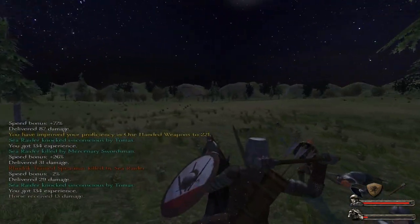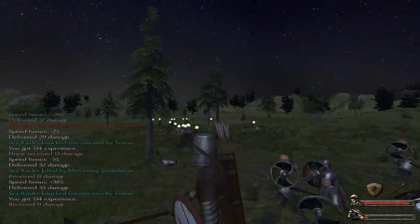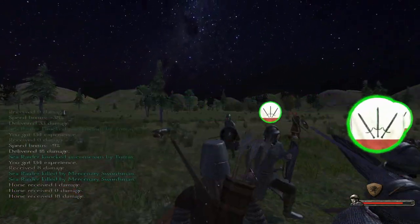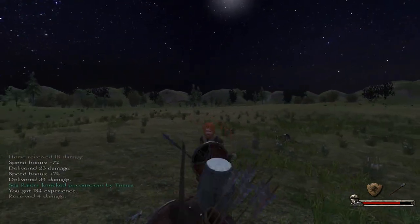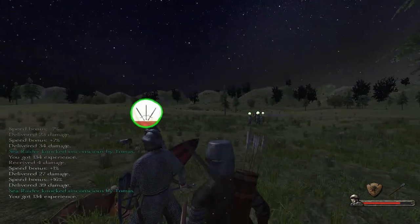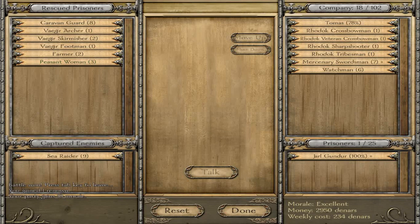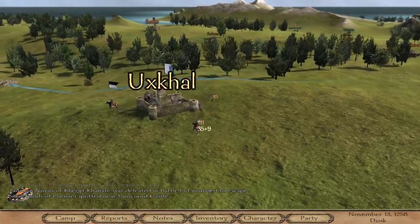Instead of killing them. You can see the tactic I'm using: my party is charging while I ride around the enemy with my horse, so they focus on me rather than my troops. After I scatter the enemy, my men finish them off. So we beat that Seariders party and we have nine wounded Seariders — we need to capture them and go sell them to a ransom broker.